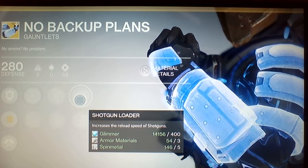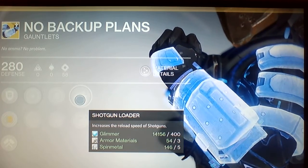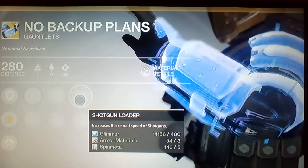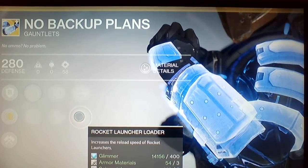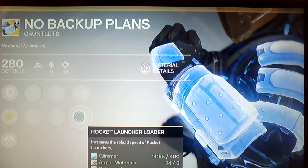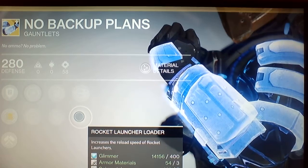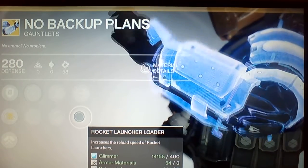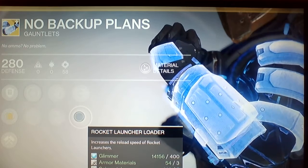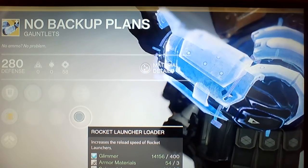Shotgun Loader increases the reload speed of shotguns - that's pretty good - but I use sniper rifles because I like them more. And Rocket Launcher Loader increases the reload speed of rocket launchers, which I would use because you might need that reload speed for rocket launchers.